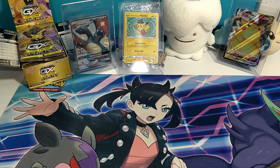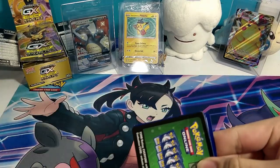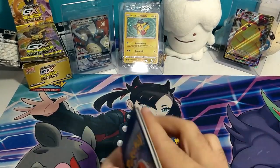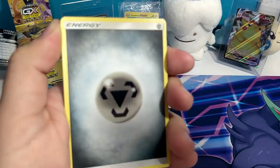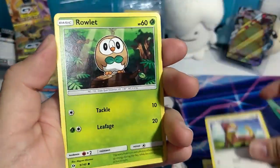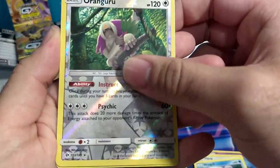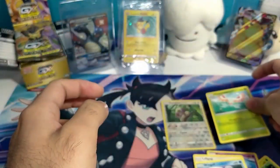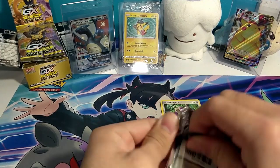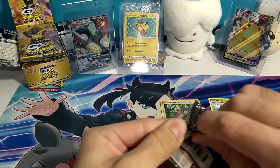Let's start with Sun and Moon base — we got the Incineroar at the front. So we've got the code card here. We got a Steel Energy, a Pincer, a Hau, a Simian, a Young Goose, a Rowlet, a Cosmog, a Littlepup, a Wingull, and an Oranguru — reverse rare, nice — and then a rare non-holographic Masquerade. All right, on to Crimson Invasion.